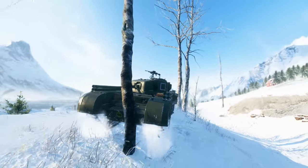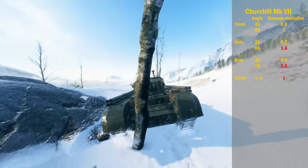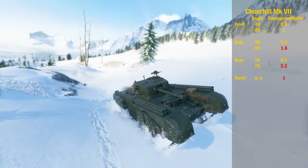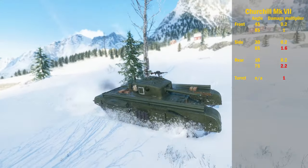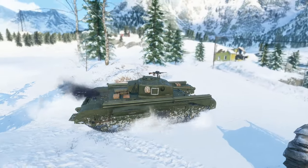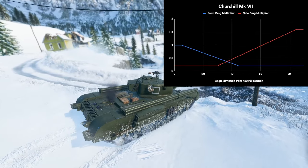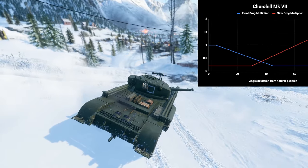Then you have the Churchill Mark 7. The front takes 0.2x up to 45 degrees and 1x above 85 degrees. The side takes 0.2x up to 30 degrees and 1.6x above 85 degrees. The rear takes 0.2x up to 10 degrees and 2.2x above 75 degrees. The turret takes 1x at all angles. The graph shows that at around 36 degrees, it only deals roughly 0.4x damage for both the front and side armor.